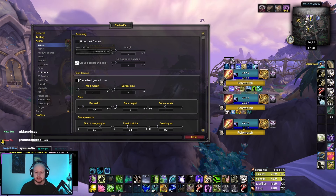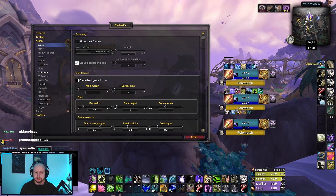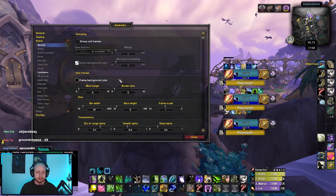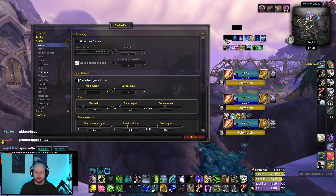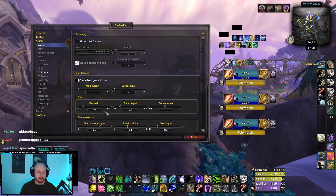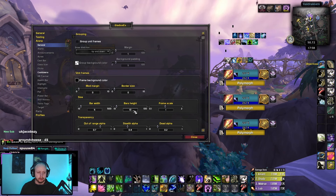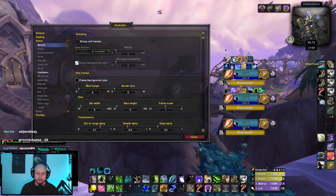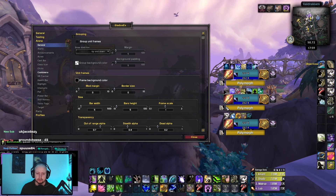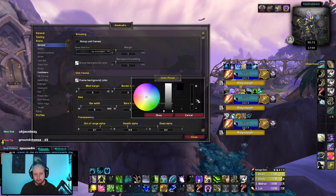Drag your frames so they're just over the top of your S Arena frames. What you want to do is move them up, then shrink the squares down to as small as you can — about five pixels so they're like a little dot. Then move them into position just above your S Arena bars like that. When you're happy with the position, go back to the frame color and drag the alpha all the way down so you can't see it.